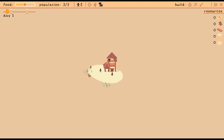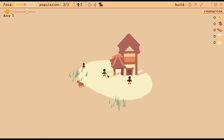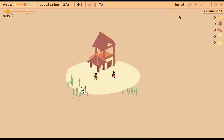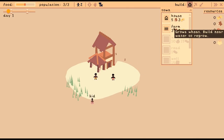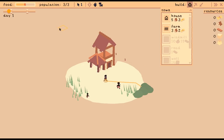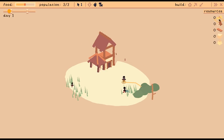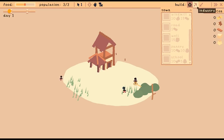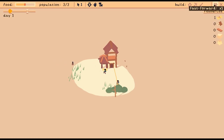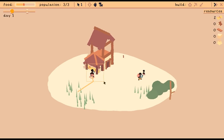We've got skeletons out there in the world. We begin with a town hall and mom, dad, and junior. We're going to try to build a few things — a house to give us more people. We can get a farm going, gather some plants and berries, bring some food in. The little guy we cannot control; he just runs around, but once he grows up we can control him and force him to do whatever we wish.